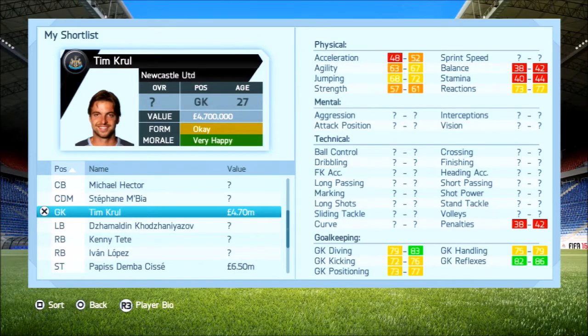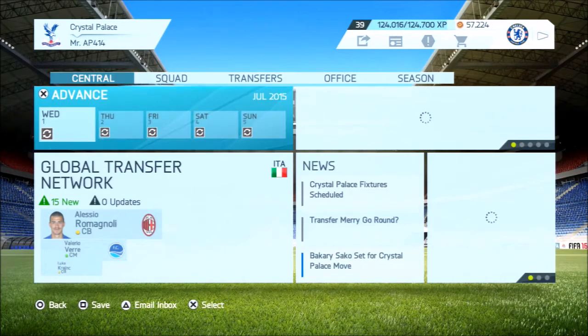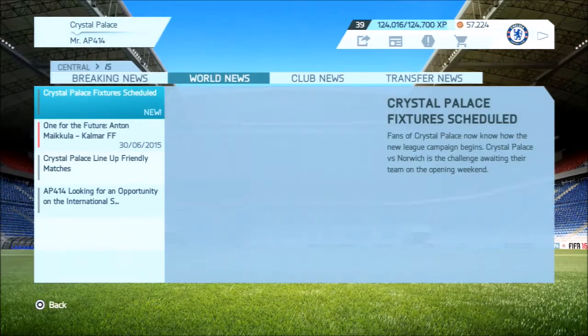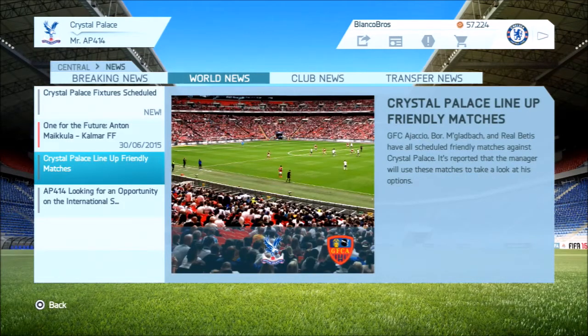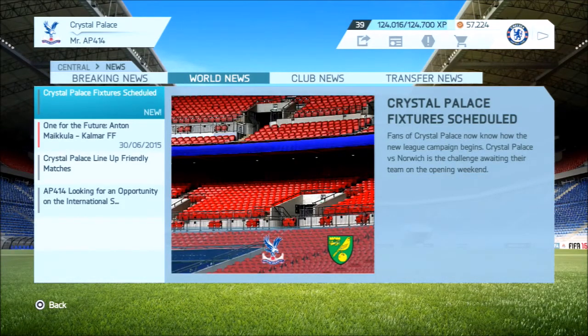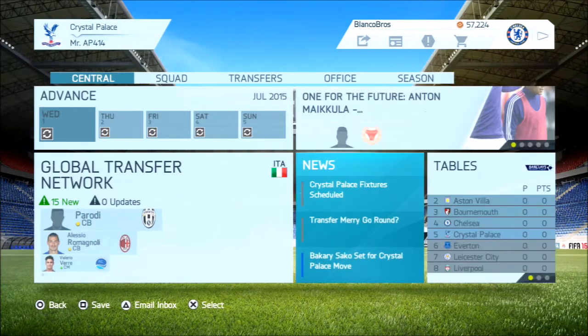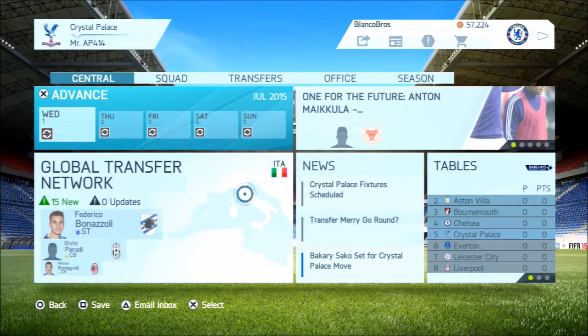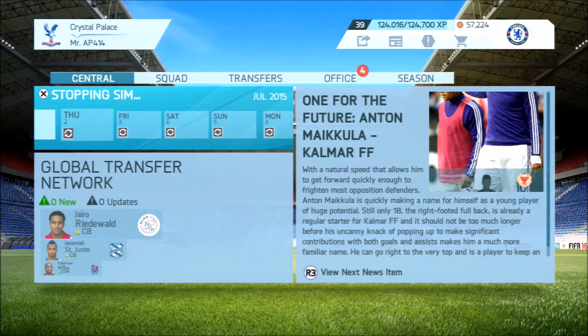Crystal Palace just want goals because they're not doing too much at the moment - their squad is a bit old. What I'm going to do is freshen it up and I think in my career mode we're going to have an insane squad. Looking at our fixtures, we have Norwich in the first match of the Premier League. For friendlies, we have one bad team at the start and then two solid teams. Some of the new signings I make this episode are going to feature in those pre-season friendlies.